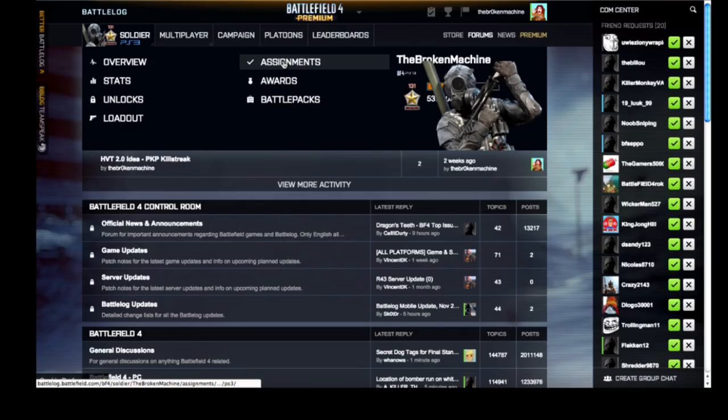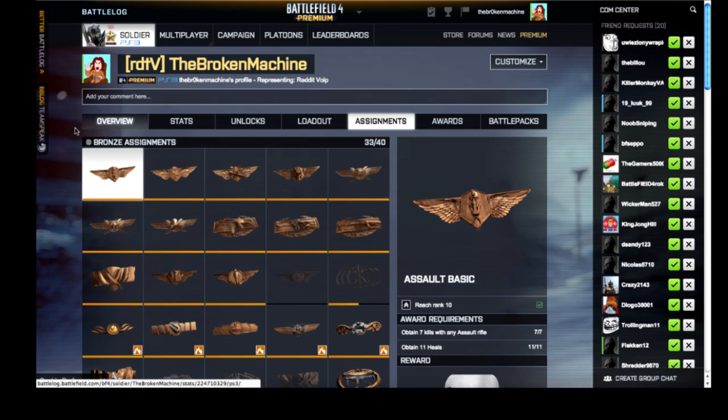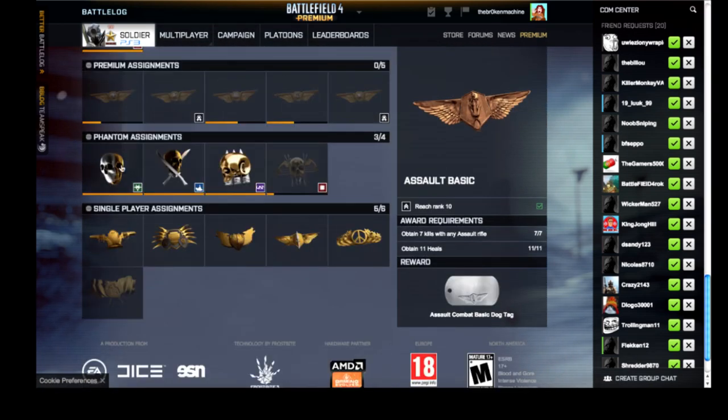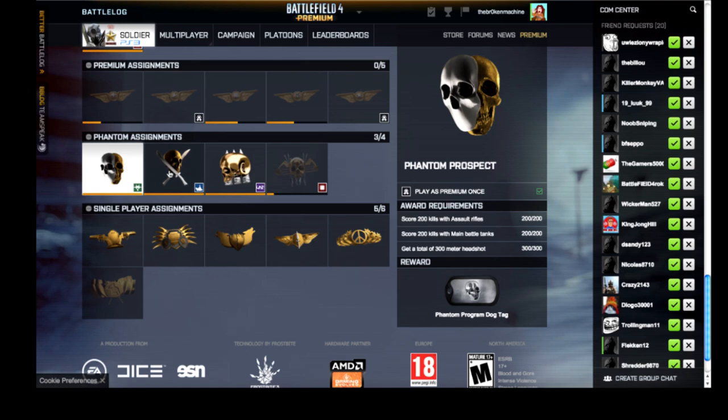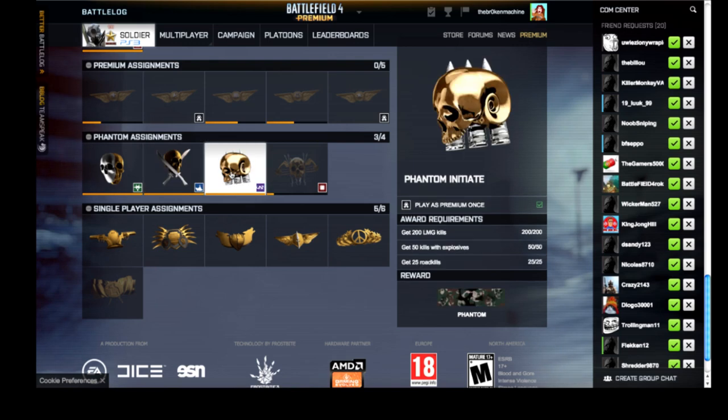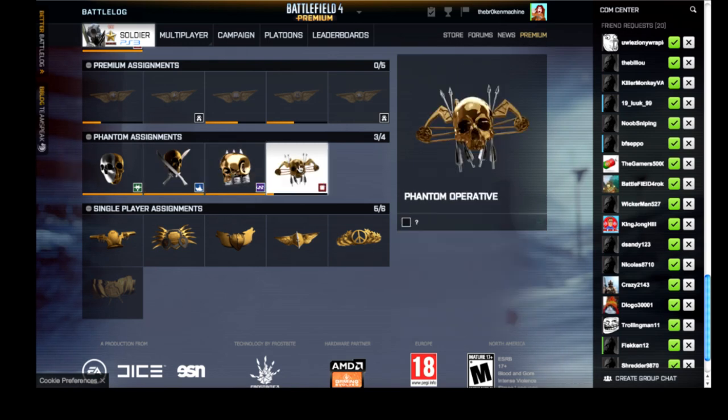Once you've done that, head over to the assignments page and you'll see the various Phantom assignments that will allow you to unlock the Phantom Prospect dog tag and the Phantom camos. You don't need to do these right now, but you will need to complete them at some point before you go down the elevator. You can collect the Final Stand dog tags at any time, so don't worry about those assignments just yet.